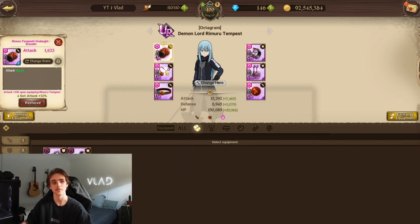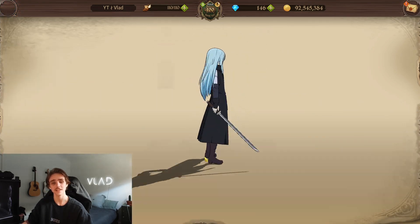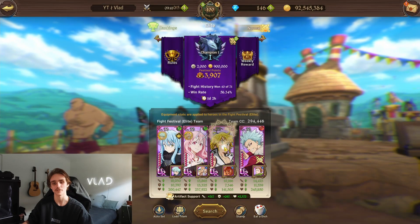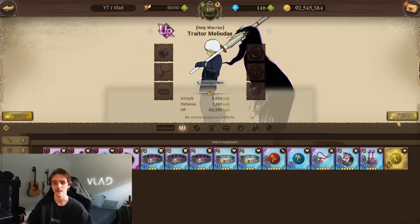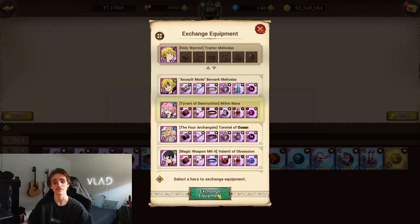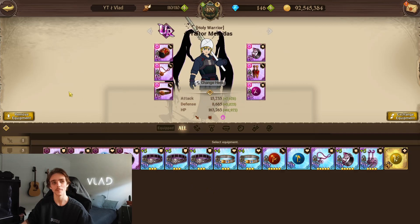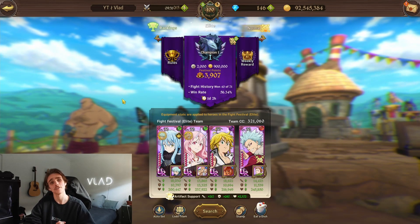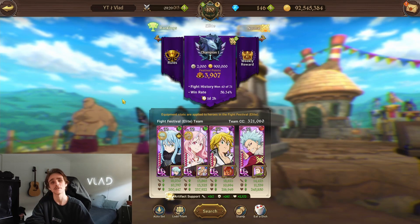Jumping over to the equipment, we are using the attack crit set. Looking at the cosmetics, a little bit of investment. I always try to stay away from actually upgrading the SSR pieces since it just costs so much more materials to do. I should probably go ahead and quickly put some gear on the Meliodas as well. This video was actually recorded quite a while ago, but I cannot find the file where I do this intro, so I'm recording it for a second time. And let's jump right into it.